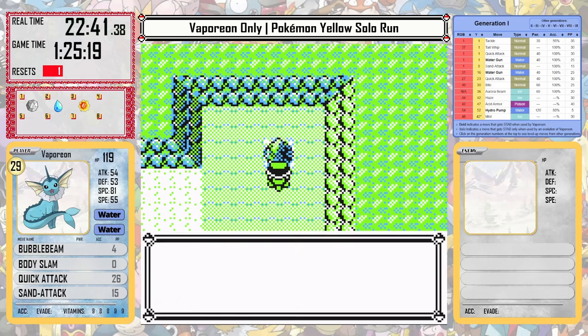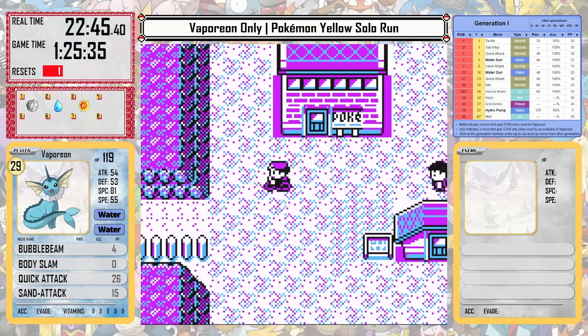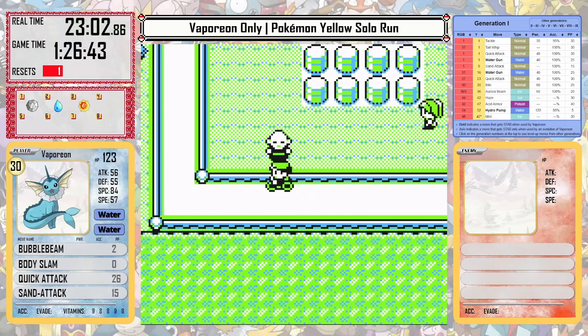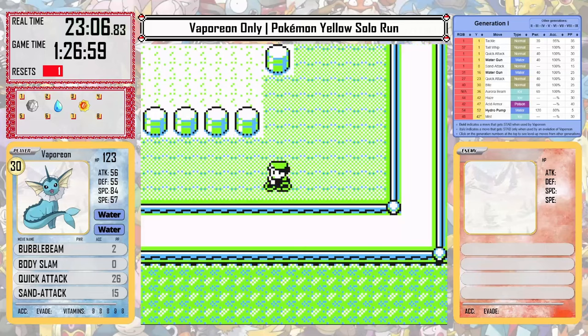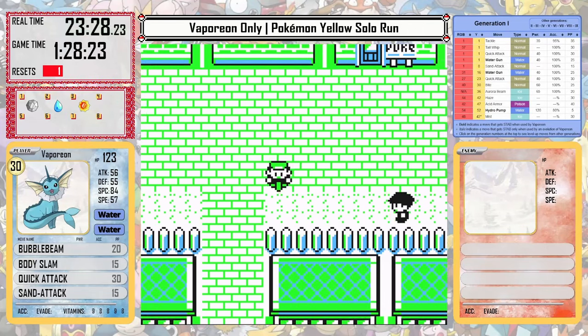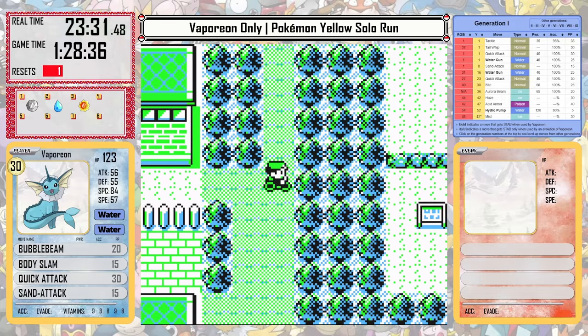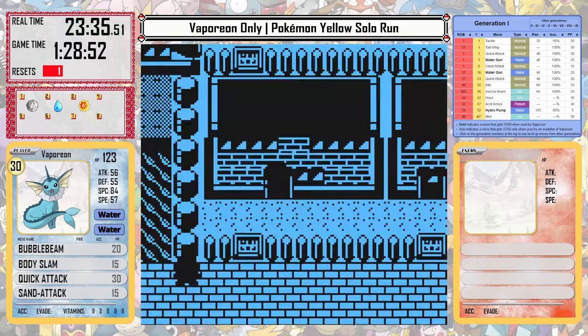And with that we're off to the mid-game. I just have one trainer on the way to Celadon City to defeat and a couple of items to pick up, but Vaporeon is doing extremely well. I predicted it would do the best out of the original three Eeveelutions, but I was curious just how good it would be. It's only about 24 minutes of real time into the playthrough when I get to the Pokémon Mart, which is a very, very good time.